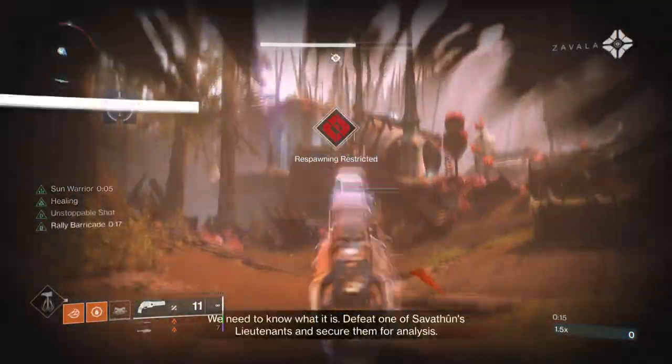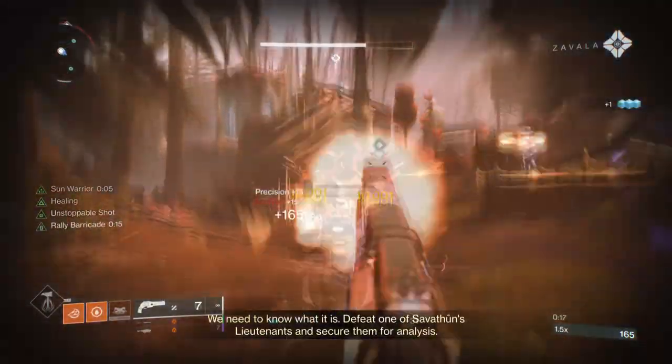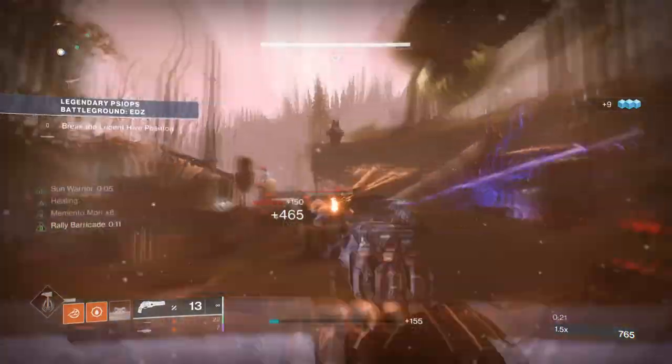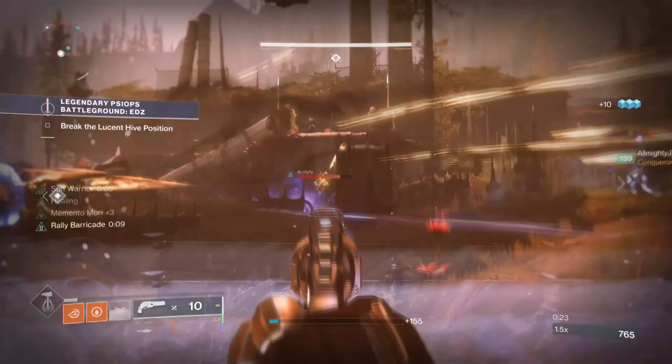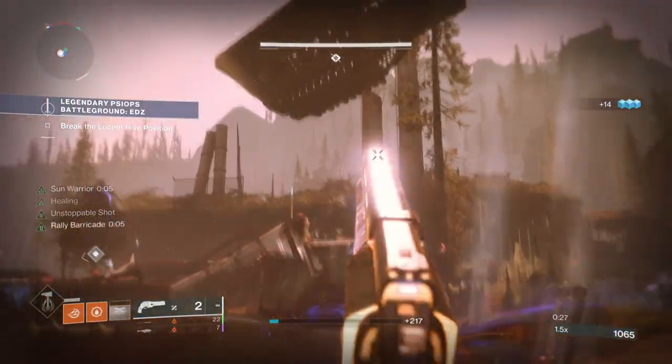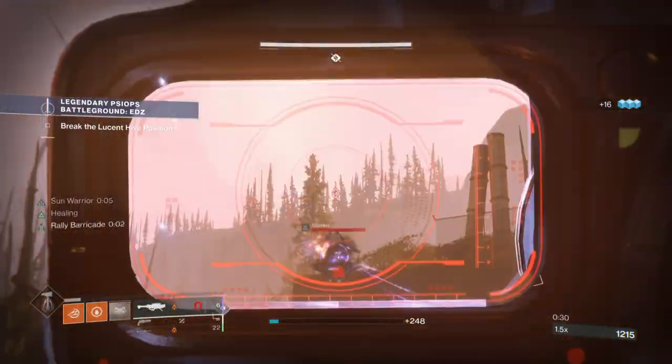Loreley Splendor is one of the hottest exotics to be introduced in the current season, which is so good that they'll be nerfing it in the next season. So before that happens, I have a great build based around it that will combine the effects of Void 3.0 and blend it into the Solar subclass as a potential Solar 3.0 build.